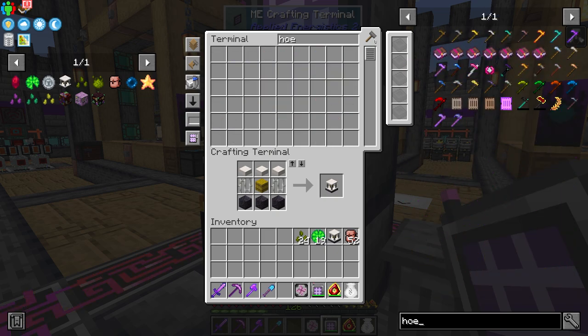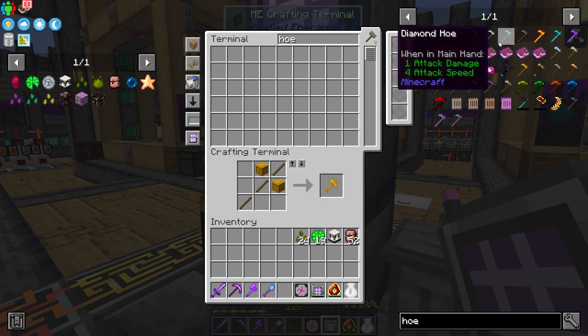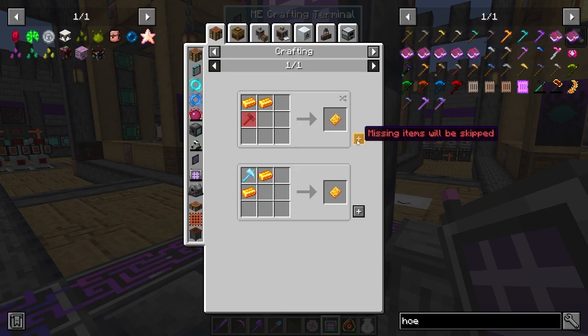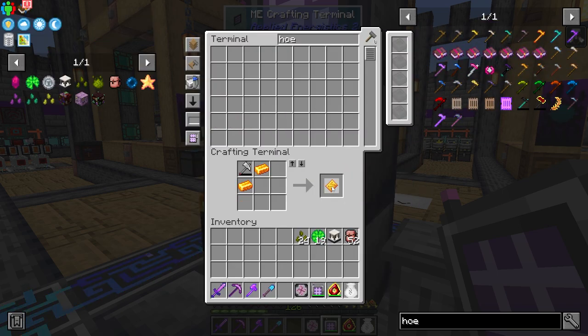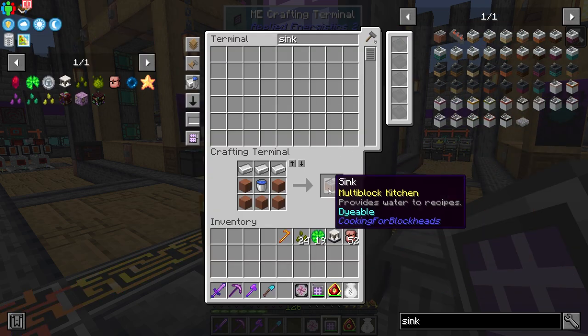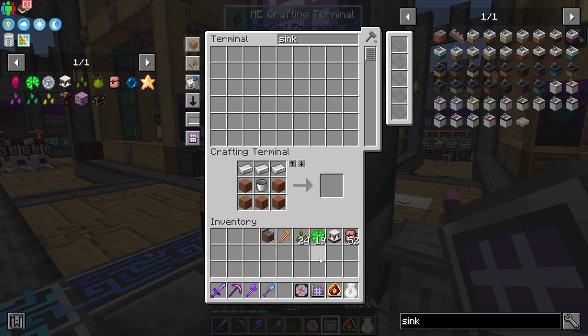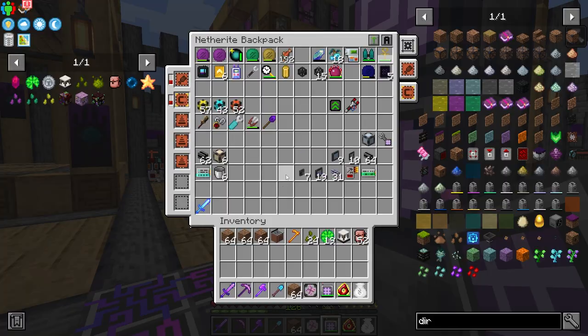We need a hoe as well - we need an unbreakable one because it could use durability when it's in the machine. So let's do an All the Modium hoe. Grab the plates as well - fantastic - now we have an All the Modium hoe. I should grab a sink just so we have water, and then we should be ready to set this up. We're going to set this up downstairs right beside our mob farm - maybe some dirt, a bucket - I think that's everything for the initial setup.